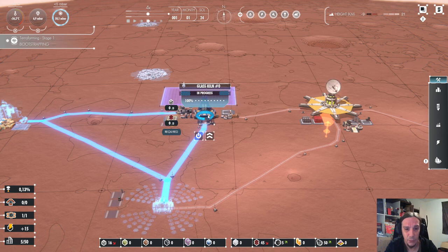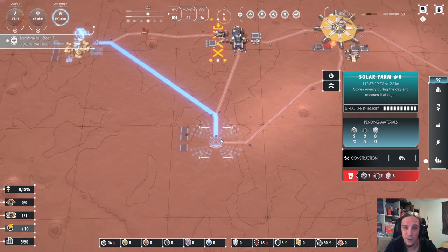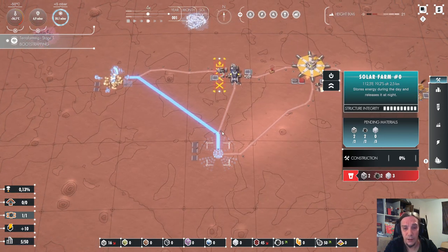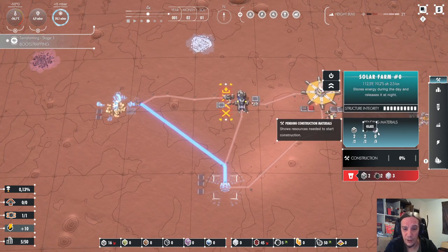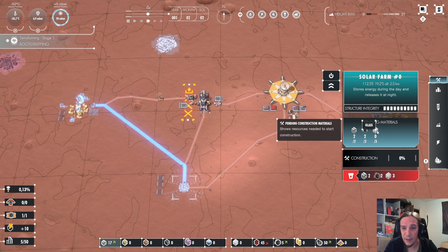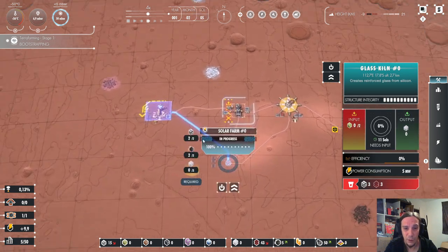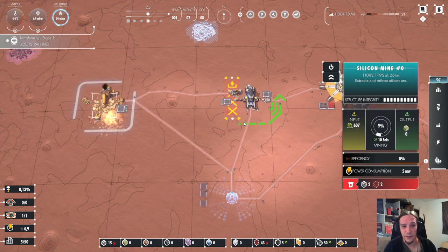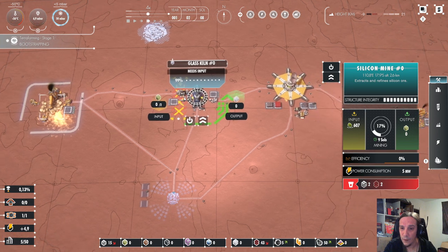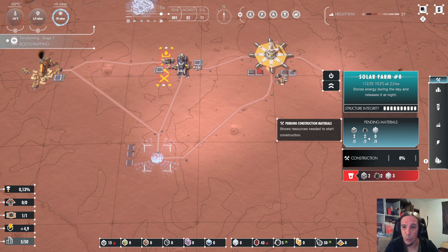The glass kiln is being produced now — same procedure as before: first they deposit the materials, then they're good to go. I'm also building a solar farm here because we'll definitely need more power. We don't have any glass yet. The glass kiln also increases the zone of control, so now we are building the silicon mine. The silicon will be put into the glass kiln, and then new materials will be transported to the solar farm.